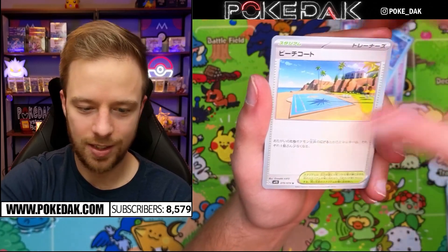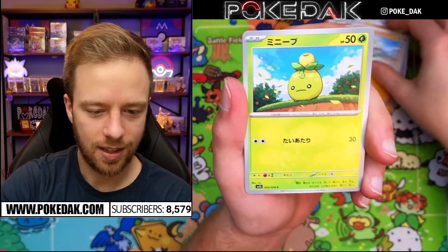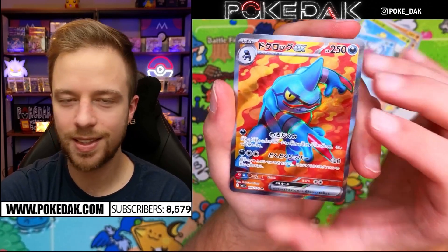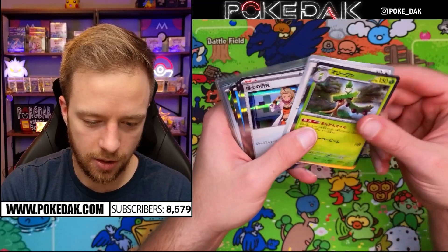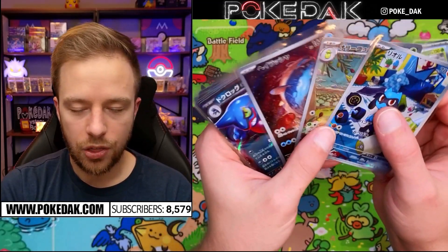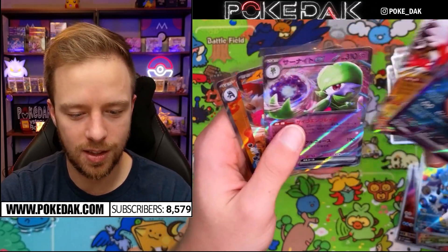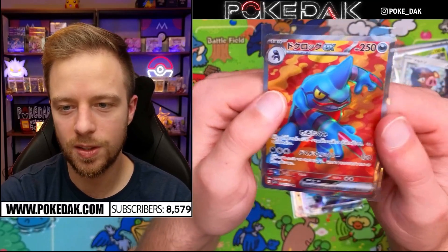Last pack — secret rare! It's the Toxicroak. I think this is one of the worse secret rares you can get. It is pretty cool and I like the texture, but I like the EX better than the V, and I'm not blown away by this secret rare. So the first Scarlet box summary: seven holos, three art rares with the Whiscash as my favorite, four regular EXes — Toxicroak, Miraidon, Gardevoir, and Great Tusk — with Gardevoir as my favorite. The secret rare was the Toxicroak full art — not super pumped, but not bad.